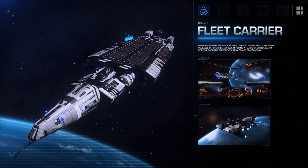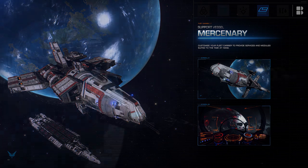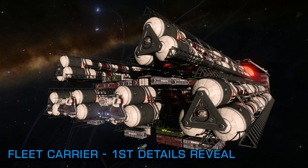Your fleet carrier loadout will affect what support vessel travels with the carrier. In the trailer we see three of these support vessels, all different in appearance, which appears to be driven by their role specialisation. How these smaller capital class vessels operate is currently unknown and Frontier are, for the moment, staying tight-lipped on the subject.